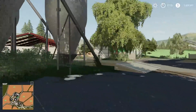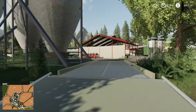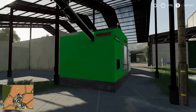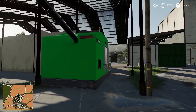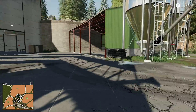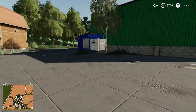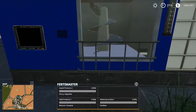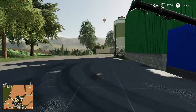Over here we have a silo set up — I'm assuming this is going to be the main silo. We also have a couple of production plants. The Seedmaster will take slurry or digestate plus wheat or oats, and it will make seeds. Over here we have the Ferdimaster, which is going to take slurry or digestate plus manure or compost, and you will make fertilizer — I'm assuming solid fertilizer. That's kind of the main farm for us.